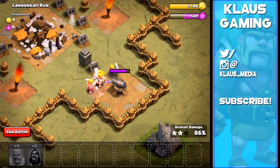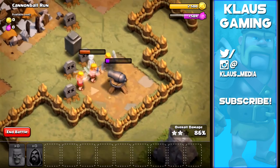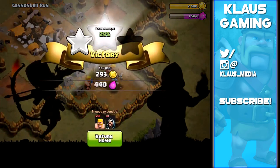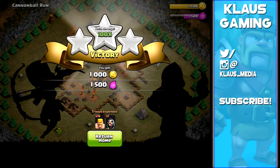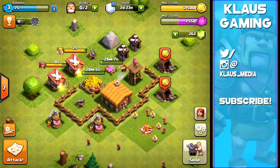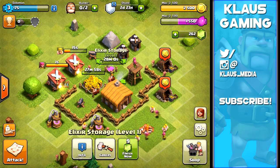The town hall drops and we've got about six or seven barbarians left, which should be enough to take out this cannon. This is exactly why we need archers - I could have dropped barbarians to tank, and we ended up with 1000 gold and 1500 elixir. Archers do a lot of the killing while the barbarians tank the damage.